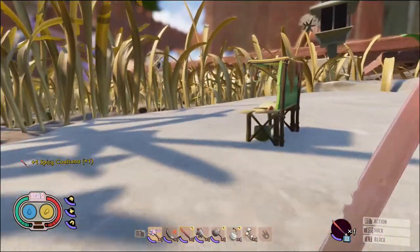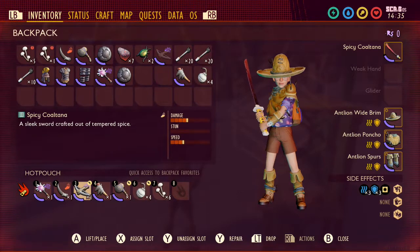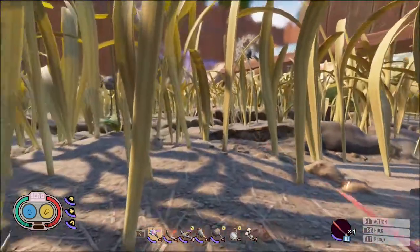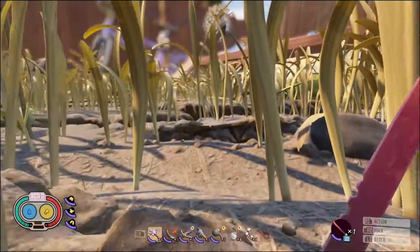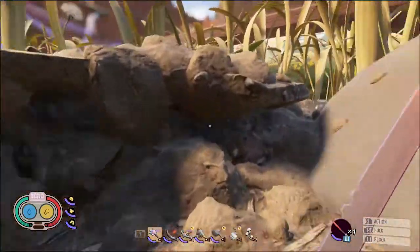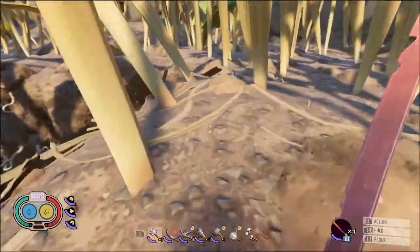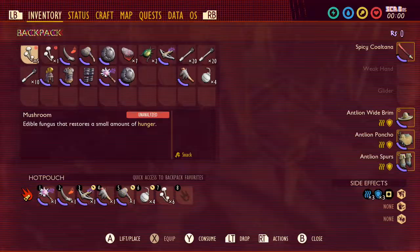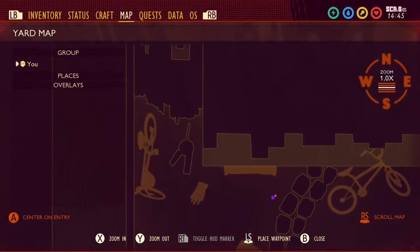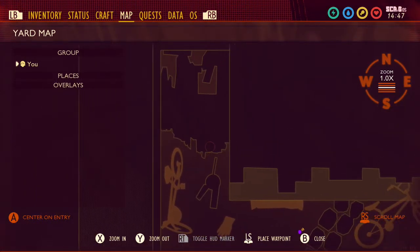On to the next weapon. We're going to try to get ourselves the cheeky Termite Axe. Well, how do you get the Termite Axe? You have to go to the termite wood pile. What do you have to do? Go to the wood pile. If you're wondering where the wood pile is, it is right over here.